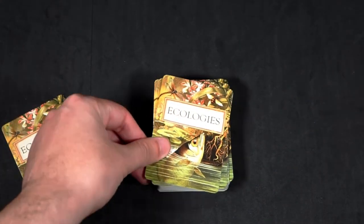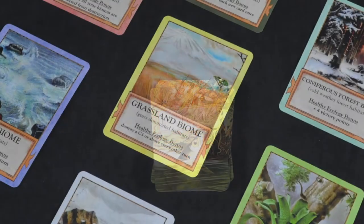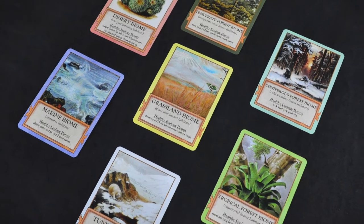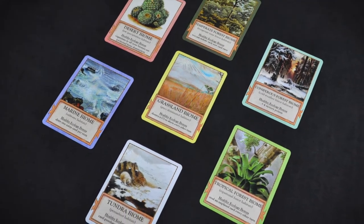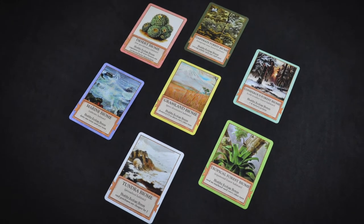The player will draw two cards from the main deck and place them in their hand. The types of cards available in the deck consist of biome cards — or locations for each card that follows. You cannot populate a void, so you need a biome.